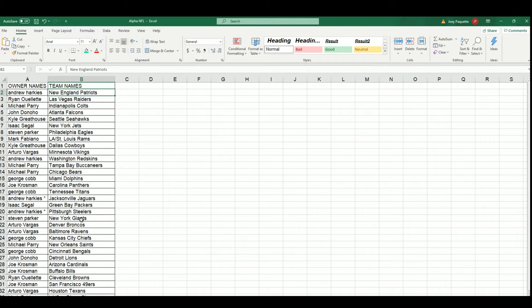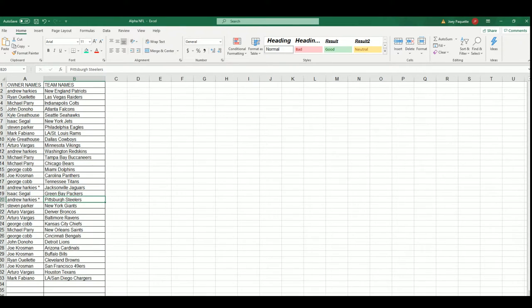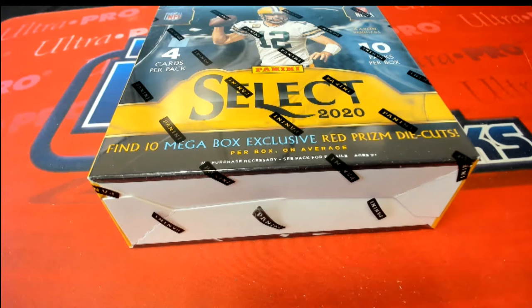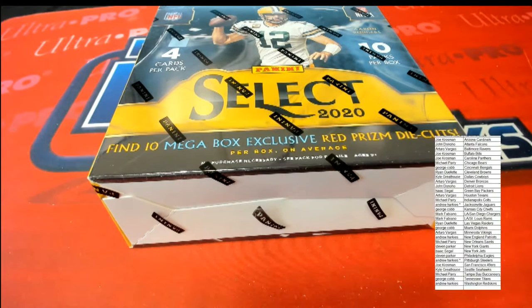Good luck everyone, here we go - lucky number seven! Good luck Ryan, you got Jacksonville and Steelers - Steelers really good there with Claypool. George got the Bengals, good luck with Burrow George, so many ways to hit big through here. Steve P has the Eagles, maybe we'll get a big Jalen Hurts. Arturo got the Vikings, looking for his Justin Jefferson. Let's go treasure hunting in Select Football and see if we can pull some treasure out of here.